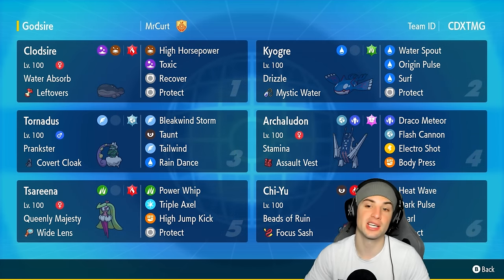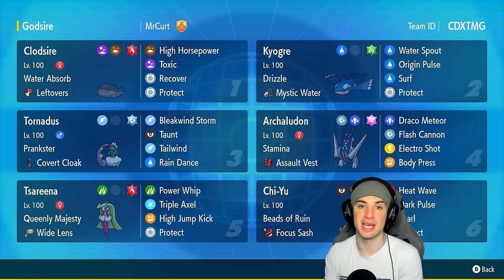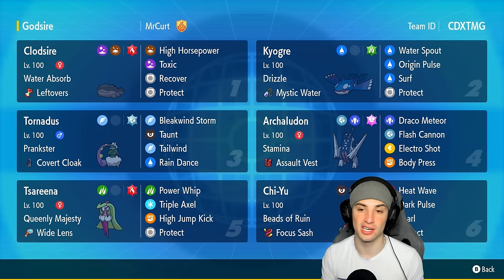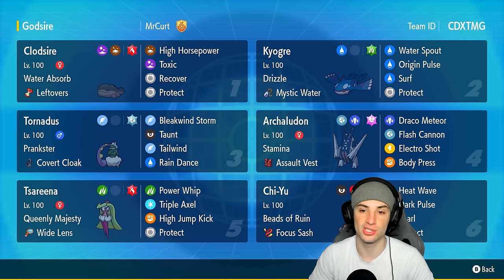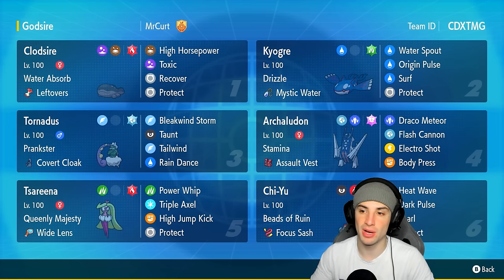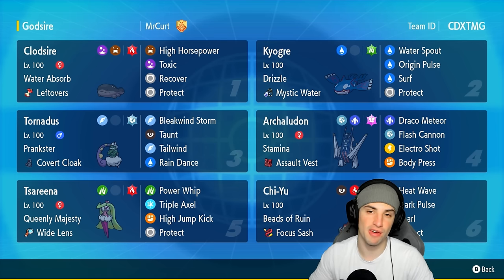Pairing up with Kyogre, which has Surf — it can damage opposing Pokémon but at the same time hit allied Pokémon. So if Clodsire is next to it, Water Absorb is going to proc and it's going to get some HP back. Kyogre also has Mystic Water as item with Water Spout, Origin Pulse, Surf, and Protect.